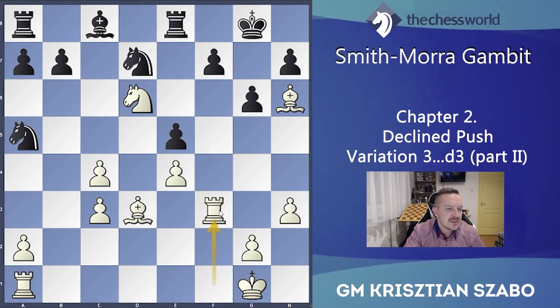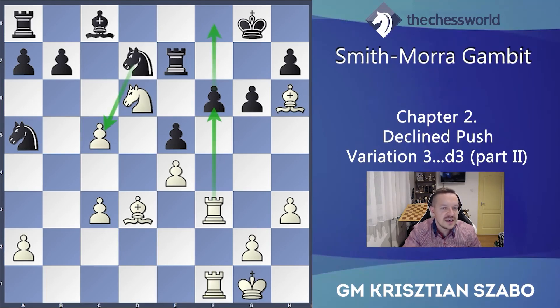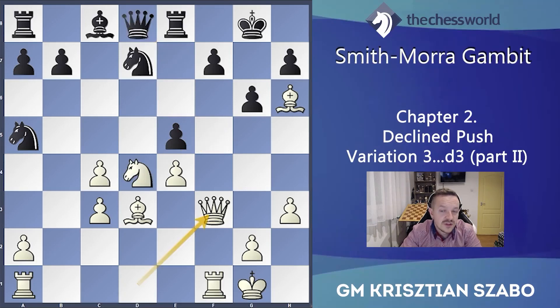For example Re7 and then activate also Raf1, and he will have problems — for example f6 and we have several options. Activate the bishop from here, even c5 is also an option to fix the c4 square for the bishop. Nxc5 is not working because Rxf6 and checkmate there. So after Qe7 he faces this extremely strong Nf5. That's why f6, and now just go back with the knight: Nb3.